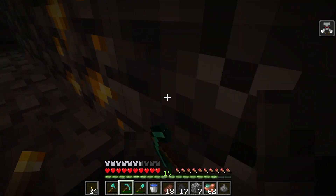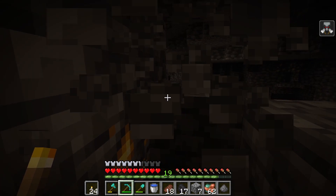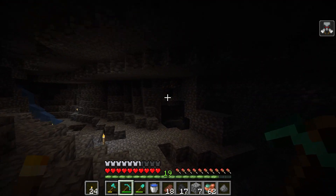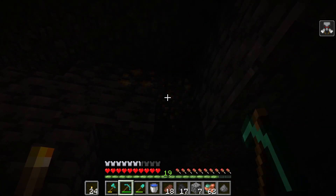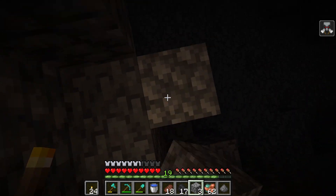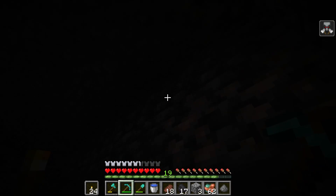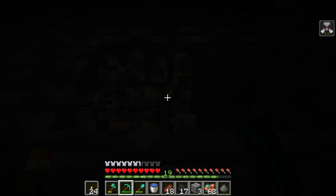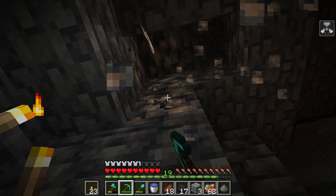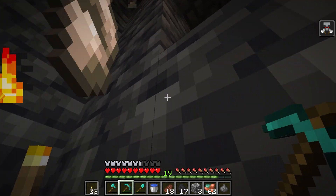I'm finally down to the deepslate level. I haven't found too much yet, but a decent amount of iron. There's some gold here which is nice — I'm going to need gold for golden apples to cure villagers. I also see some iron. There's more gold over there, but there's also iron here and I do need a lot of it — for lanterns and a bunch of other stuff. I'll grab this iron, then the gold, then go down to the deep area and see if there are diamonds down there.